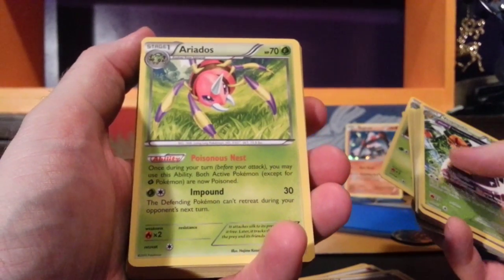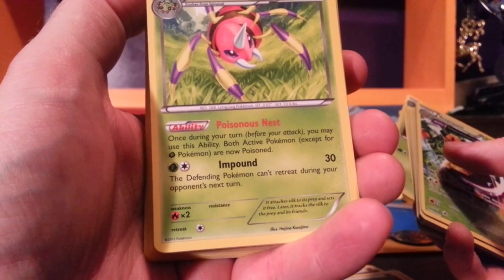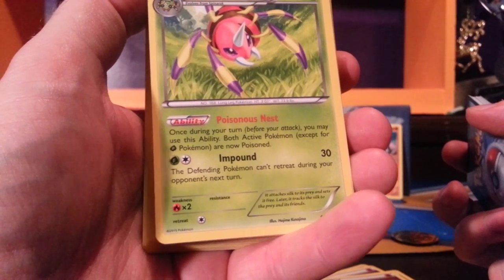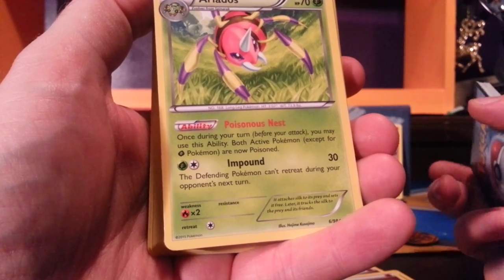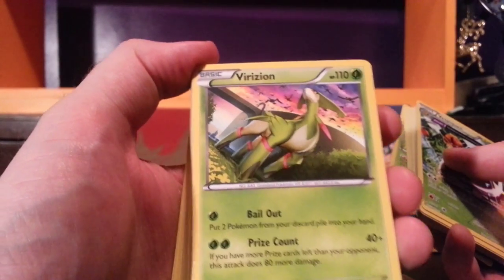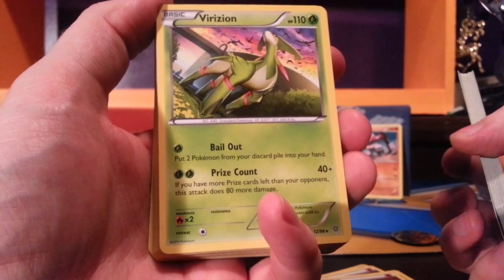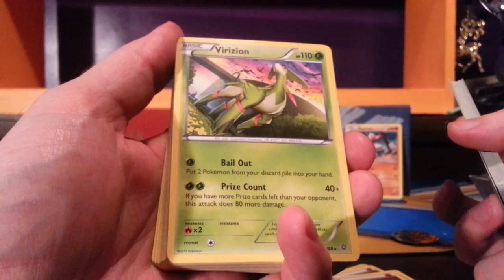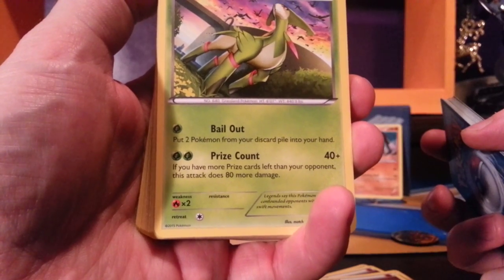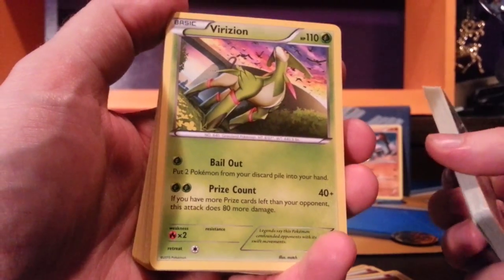Ariados — 70 HP, grass Pokemon. The ability Poisonous Nest: once during your turn before your attack, you may use this ability — both active Pokemon, except for grass Pokemon, are now poisoned. And Impound: for grass and colorless, 30 damage, and the defending Pokemon can't retreat during your opponent's next turn. Virizion with 110 HP — for grass energy, Bailout puts two Pokemon from your discard pile into your hand. For two grass, Prize Count does 40, plus if you have more prize cards left than your opponent, this attack does 80 more damage. This works in conjunction with the Ace Trainer if you're behind in the game.